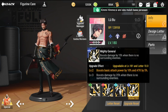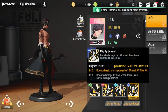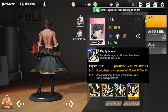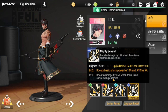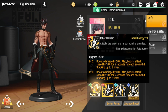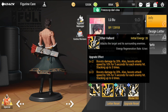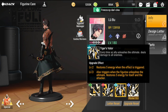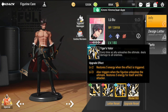For his special skill, Mighty General, it boosts damage by 15% when there are no surrounding enemies — the usual default for militarists. The level two upgrade boosts basic attack power by 10% and attack by 5%. At level three it boosts damage by 25% when there are no surrounding enemies. He's a very fast-paced attacker whose ultimate supports his basic attack and provides AOE.